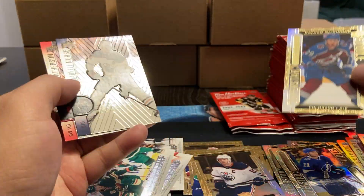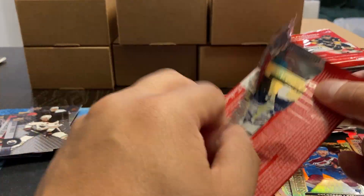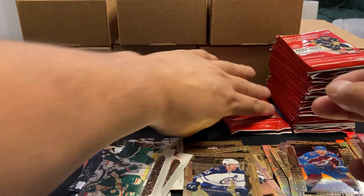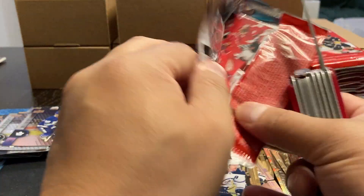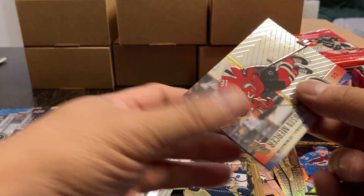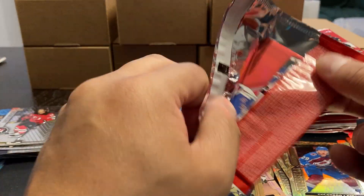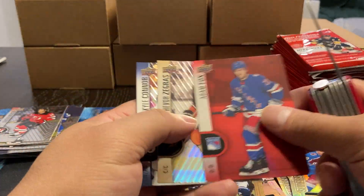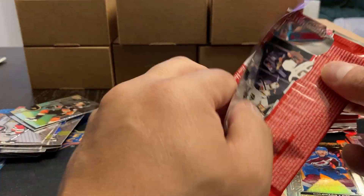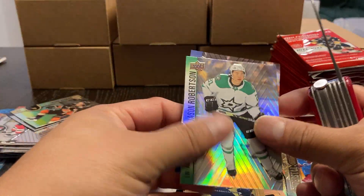We've got McKinnon. Nurse and Batherson. Scheifele gold etchings. Nylander, Dowdy. Lucas Raymond — of course, first NHL goal and win over Columbus. Mercer and Jenner. They've got a mix of some of the young guys with the regulars that you always see. Adam Fox. Zegras and Connor. Mark Stone, and Robertson.